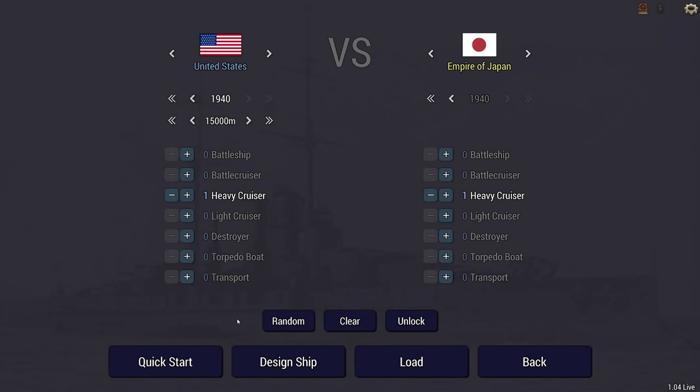Welcome back to Ultimate Admiral Dreadnoughts Legendary Encounters. Today it's the Battle of the Six Inch Cruisers - the USS Cleveland versus the IJN Mogami. Cleveland was officially listed as a light cruiser, and for Mogami the debate's still going. In Dreadnoughts I had them both as heavy cruisers because otherwise it just wouldn't work. Since both have pretty poor range, I'm setting it to 13,000 meters.